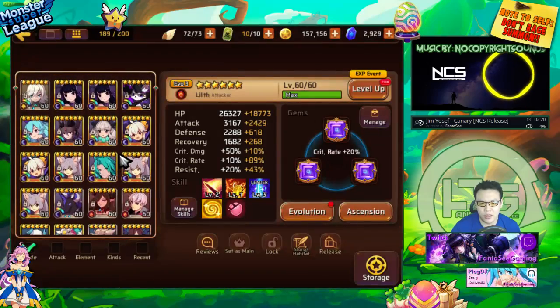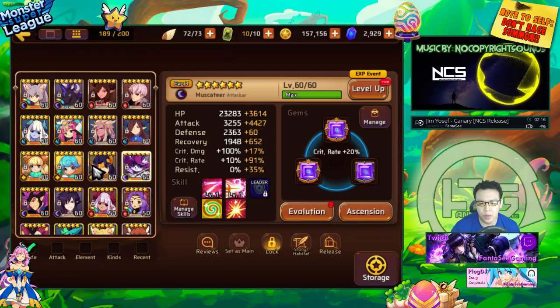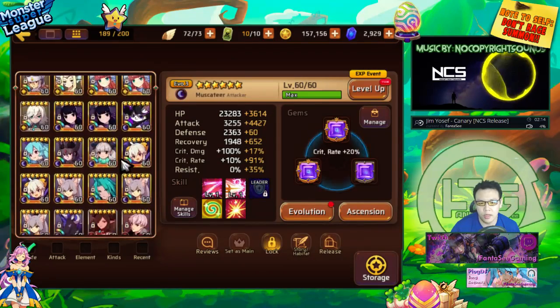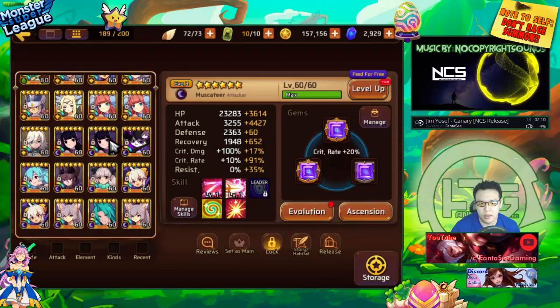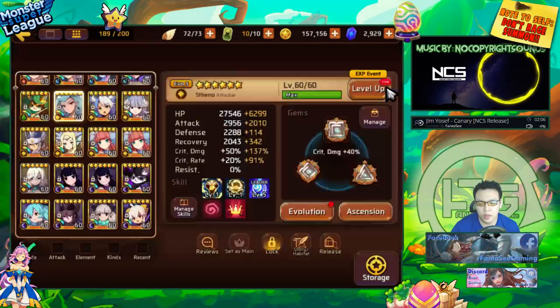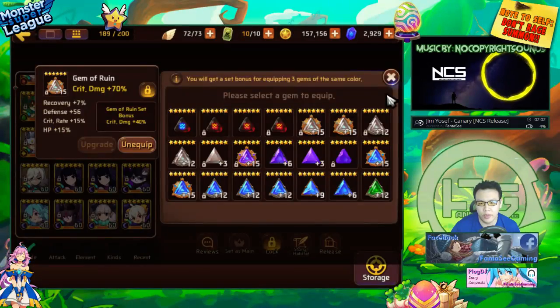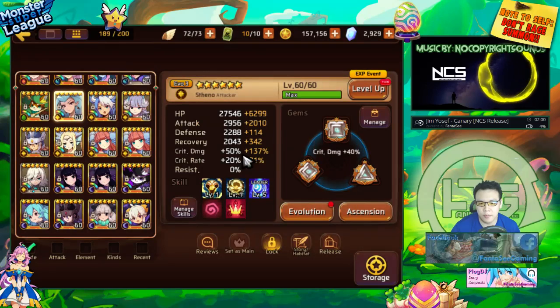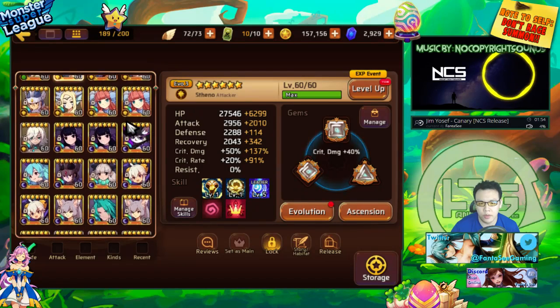Before I get started I actually wanted to do one thing really quickly because someone requested it - basically show the gems of my Dragon's B10 team. I'll start with my Light Medusa who is on Ruin with attack, crit rate, attack, and crit damage. It's max crit - actually has over max crit - but it's a pretty good gem set.